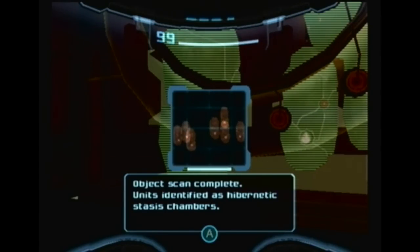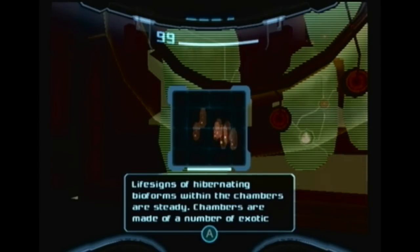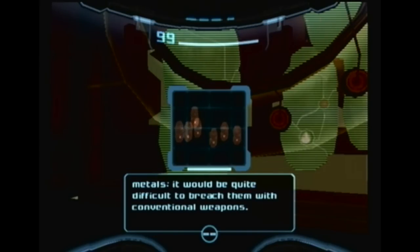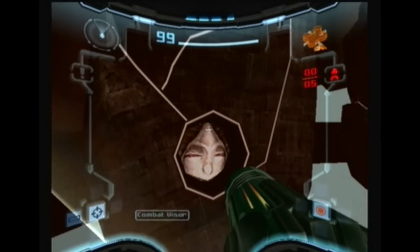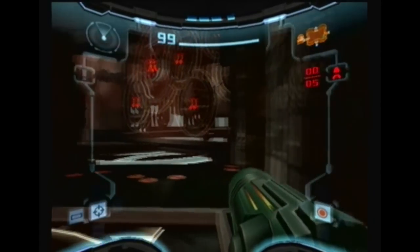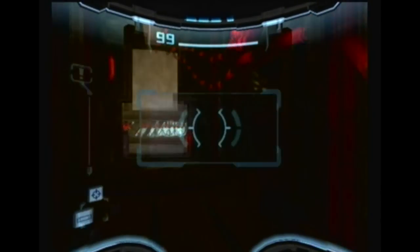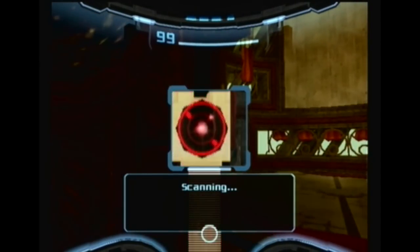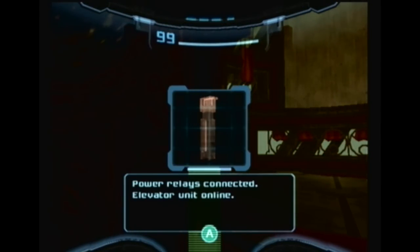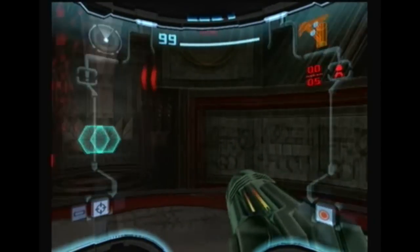Units are identified as hibernatic stasis chambers. Life signs of hibernation bioforms within the chamber are steady. Chambers are made of a number of exotic metals — they would be quite difficult to breach with conventional weapons. Power relays connected. Elevator unit online. Take me up, Scotty.